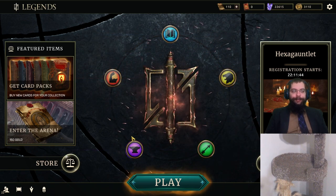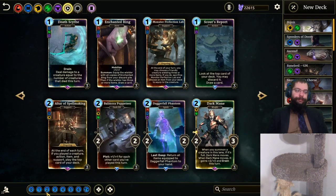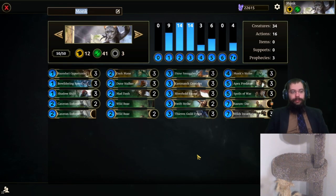If all you cared about was that, you can head out now. Because what we've got left is the new card — the thing we skipped last news desk. When you summon a creature in this lane, if it is full, Dark Mane moves. When Dark Mane moves, it gains plus two plus zero and drain this turn. Note: if you move multiple times within the same turn, you keep adding plus two plus zero. So I've resurrected an old Move Scout deck. Move Scout, Move Monk — here's the deck. Uses Wilds and Razzum to refill, Double Swift Strike, Triple Monk Strike. Otherwise, pretty standard move deck.